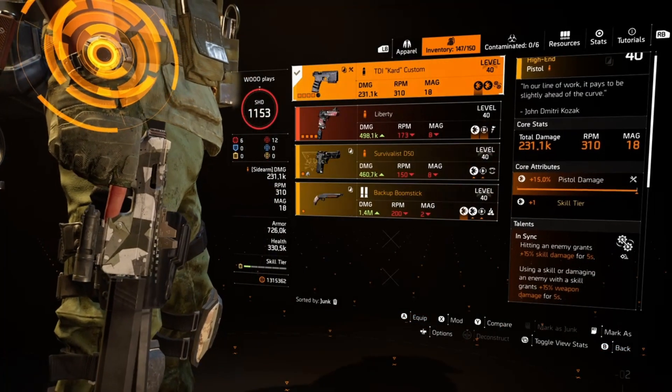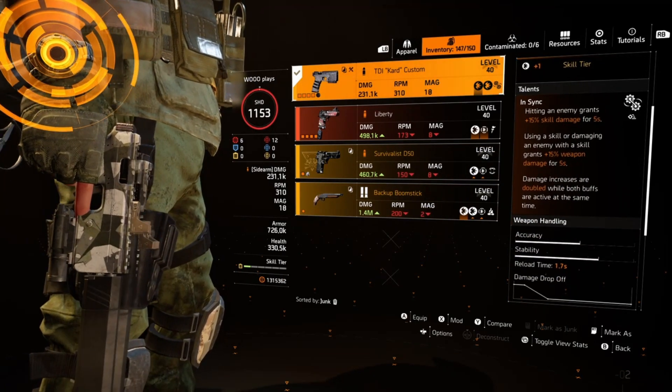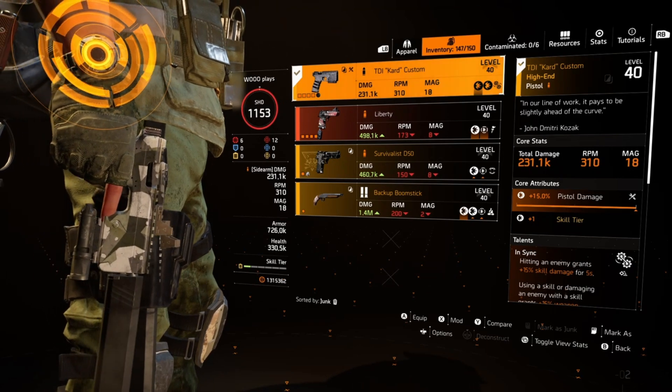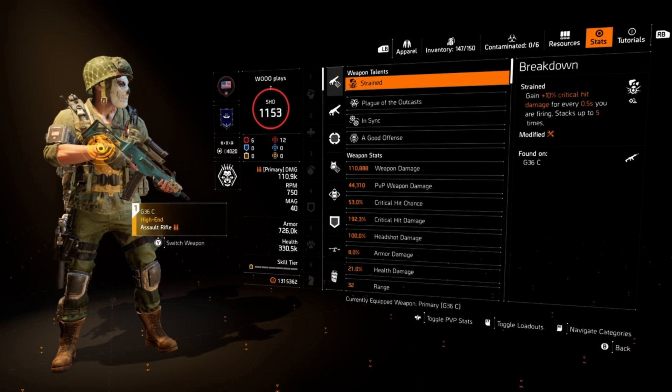The sidearm is the TDI Kard Custom — it's there for show. It has max pistol damage and the In Sync talent. We know what that does — it's a perfect PvP talent and everyone uses it.